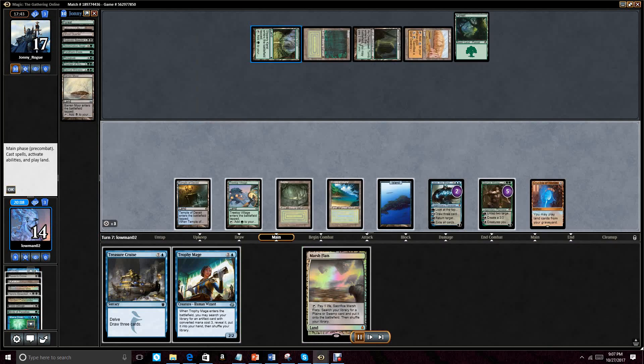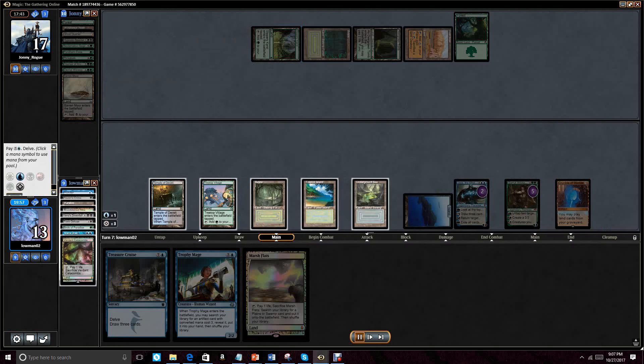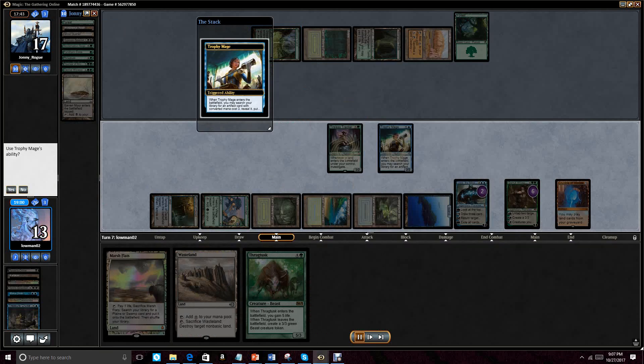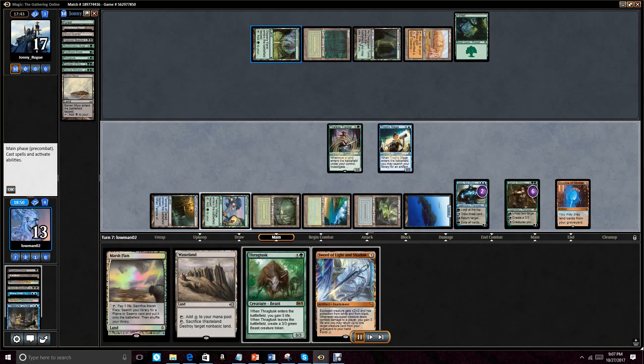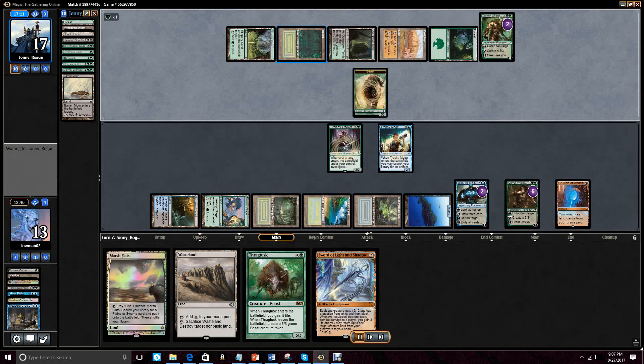So we get rid of the two lands, keep the fetch, use the green-based fetch from the graveyard, get Tropical Island if I'm not mistaken, go ahead and Treasure Cruise here, and then cast out a Tireless Tracker, cast out the Trophy Mage, finding the Sword of Light and Shadow, and then pass it back, planning to make a lot of mana and a lot of cards next turn, and possibly overrun with Garruk.